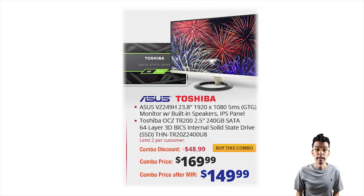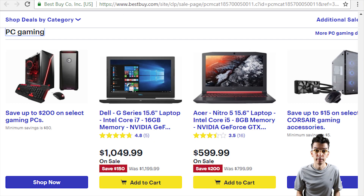Deals! Today's deal is the Acer 23.8 inch frameless 1080p monitor plus Toshiba 240 gigabyte SSD bundle for $150 after rebate — they don't connect to each other. Today's bonus deal is the Acer Nitro 5 15.6 inch laptop with GTX 1050 Ti for a nice $600.